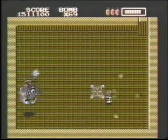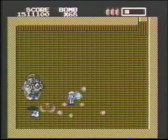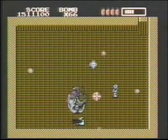Your supplies are depleted when you meet Xur, the last Xantho Lord. But you've got nothing to lose and everything to gain by fighting him. Use your remaining Megaton Bombs freely, and remember what you learned battling the other Xantho Lords.